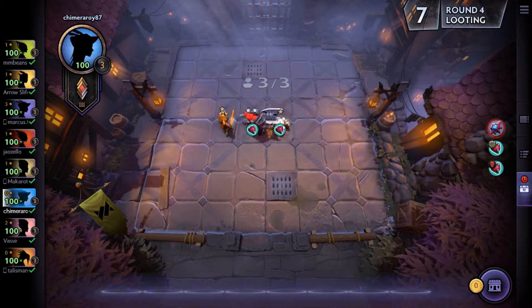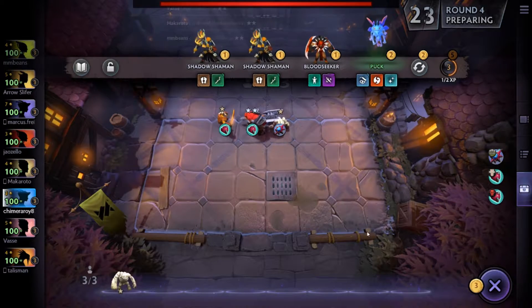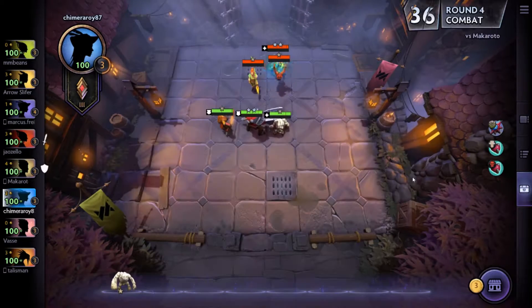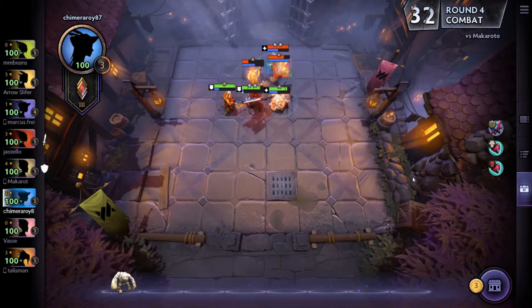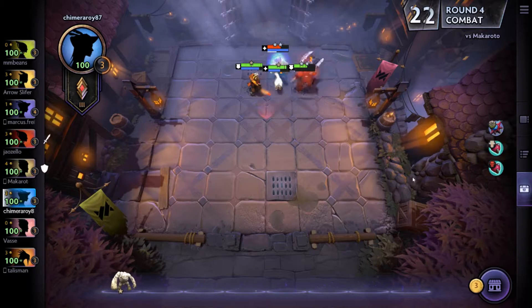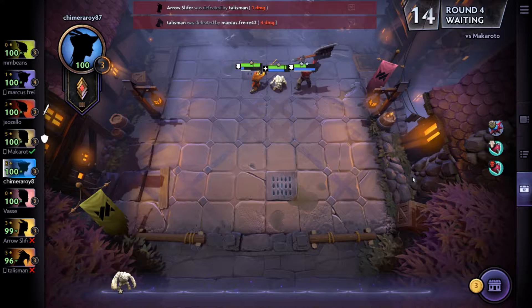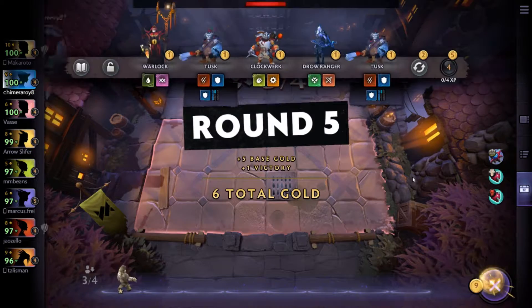I grabbed the Brooch of the Martyr over the Claymore and put it on Tiny, because when Tiny takes damage he does his stun, which is really good for getting extra DPS while enemies are frozen. Similarly, the Hex works with the Shaman — anytime you can take enemies out of the match, it's really good.